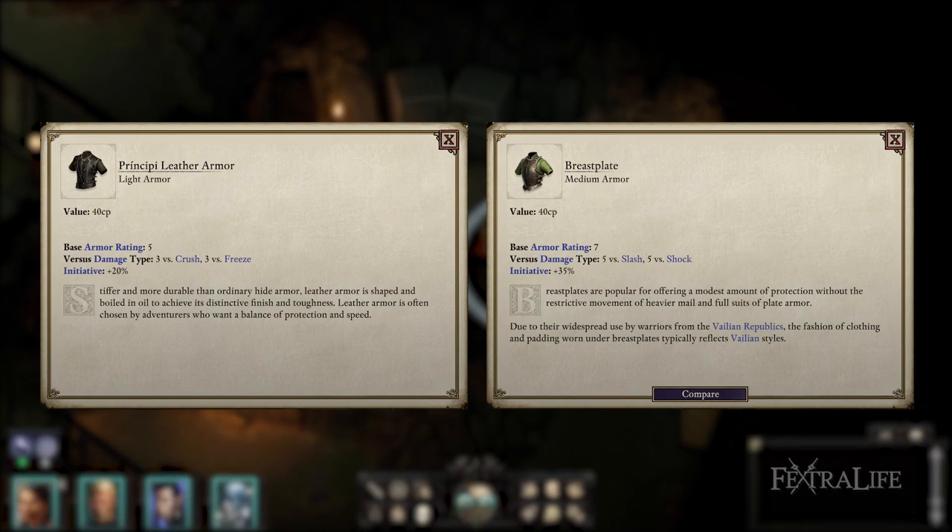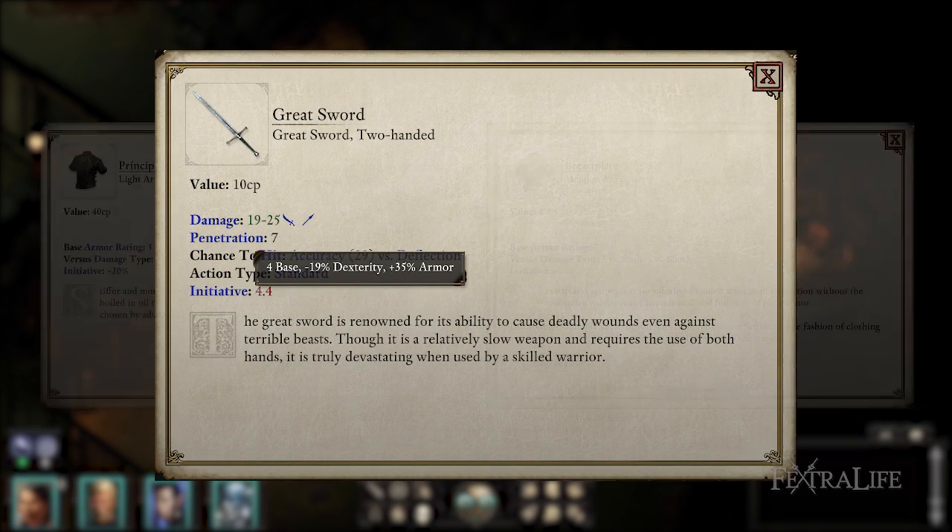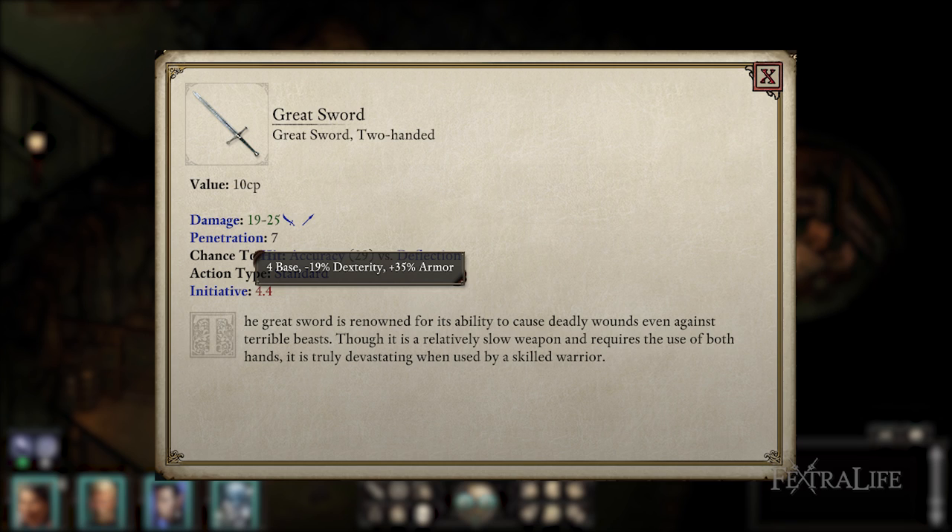All armor in the game now has a field for initiative where recovery time used to be. This percentage is multiplied against your base initiative, and so affects what order you will begin any combat scenario. In addition, it is multiplied against the cost of any non-free action you take, standard or cast. This includes basic attacks, so if you're wearing medium armor with plus 35% initiative on it, then your initiative after a basic attack will be weapon initiative times 1.35. Note that the initiative penalty from armor does not affect cast time.